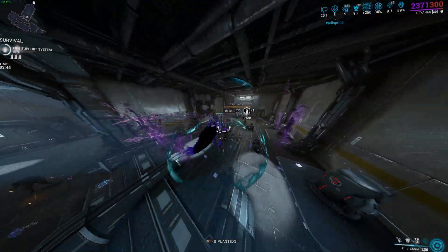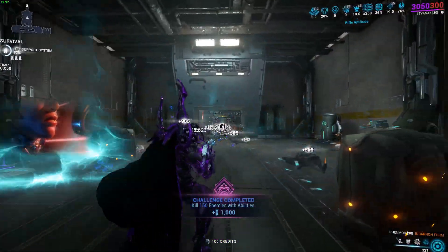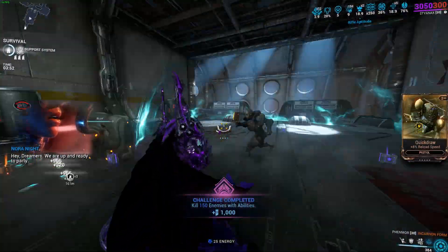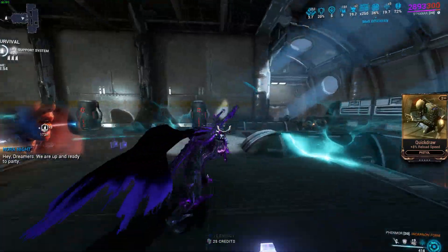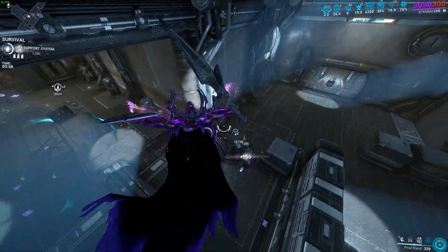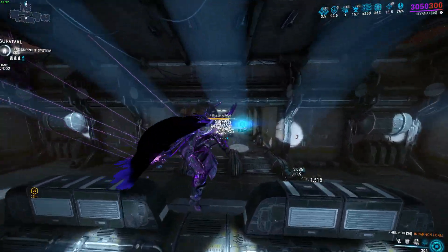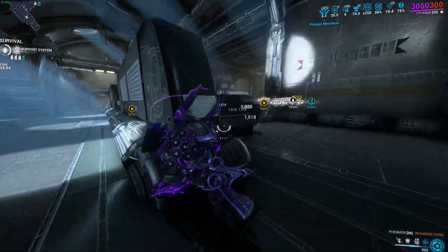The second build is something a little bit different, and I honestly love Styanax like this. I have subsumed pillage instead of the second ability. His second ability reduces enemies' armor and shield values, which is great, and also gives you health back.